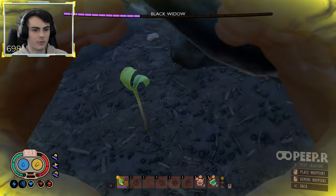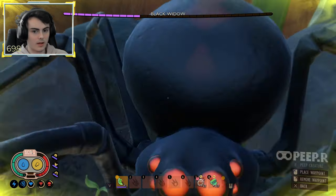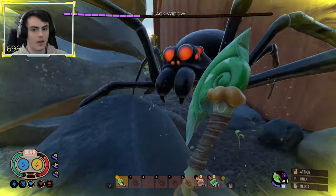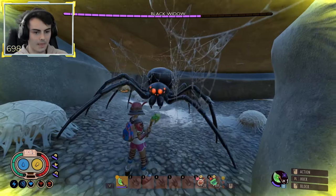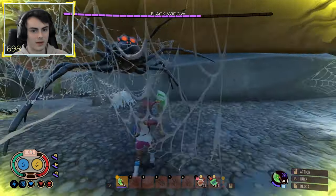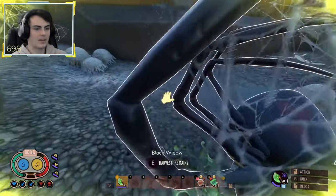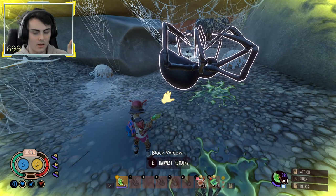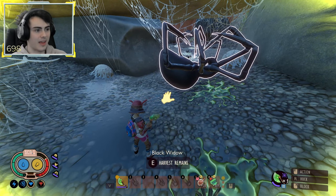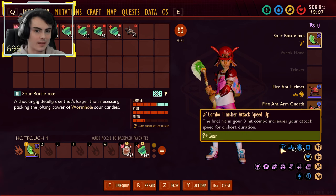Black Widows have now changed their resistances — they are now resistant to every single elemental attack besides Sour. Sour finally has a use in this game. Sour Battle Axe and Sour weapons are now amazing against Black Widows. Look at this damage — I killed her in about four combos and she is dead. Sour now finally has a use in the game, and the Sour Battle Axe is a very good weapon especially with the three-hit combo and crit.